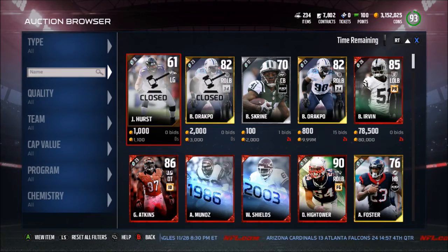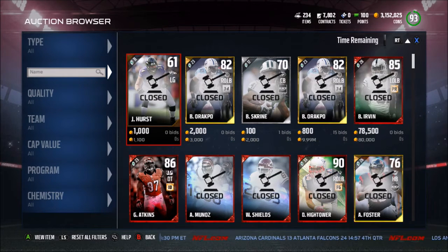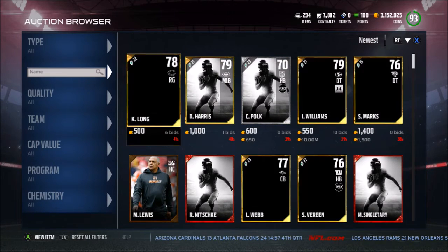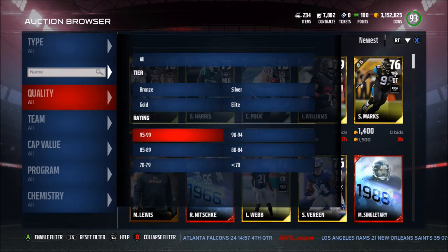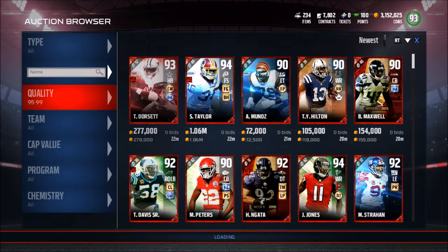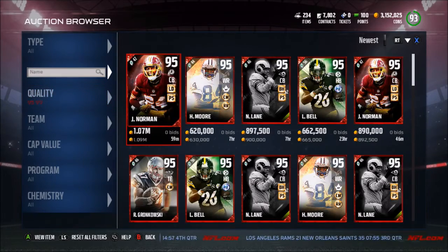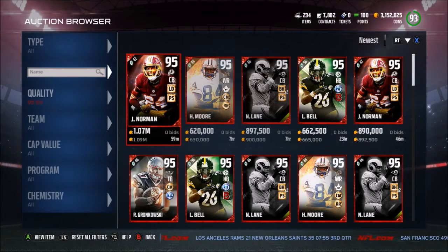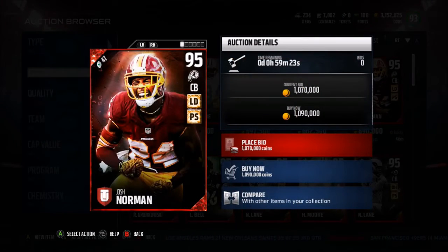What is going on guys, it is our community weekly video and today I'm going to be showing you how to snipe in Madden 17. If you're new to Madden and don't know what sniping is, basically it's when you get a card for cheaper than it normally goes for and then put it back up on the auction block. Say Josh Norman was going for 2 million coins but got posted for 1.09 — you buy it, put it back up for 2 million, and make a ton of profit.